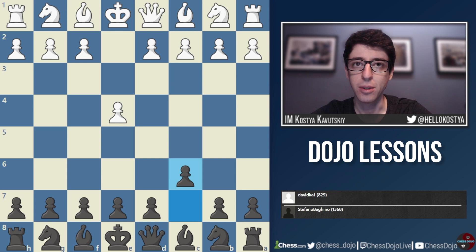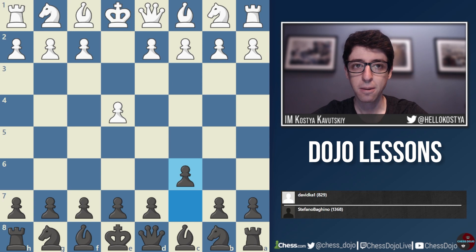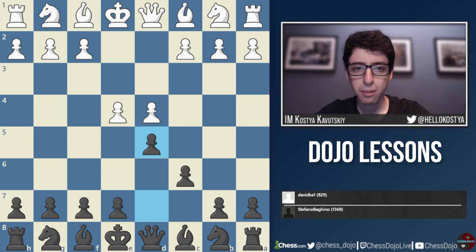In this video we're looking at another instructive game submitted via our Patreon page. Today we have a very interesting game submitted by Stefano, playing black against a lower-rated player. We'll see black making a number of what I'd call practical mistakes that we can discuss. This was a classical game — both players had around 45 minutes — and we get e4 c6, the Caro-Kann.